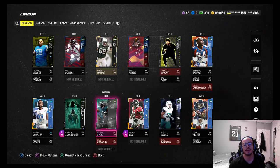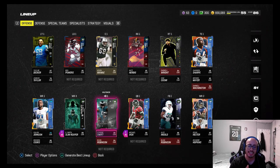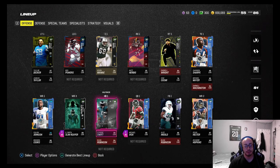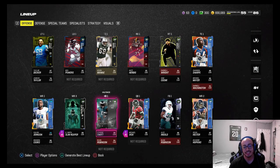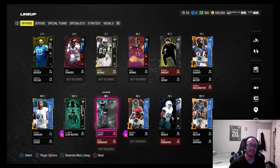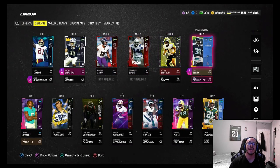Welcome back to another Madden Ultimate Team Road to 99 Overall episode. This episode we got two new upgrades — DeAndre Swift LTD running back from the Philadelphia Eagles on our lineup. We got him for around 500k, he's a very pricey card but I had to get him into the squad to check him out. Sadly he does not get running back apprentice like Bo Jackson does, so we'll see how much of an impact that plays.